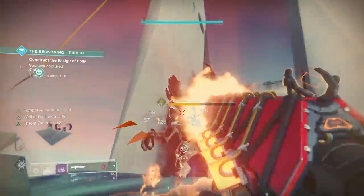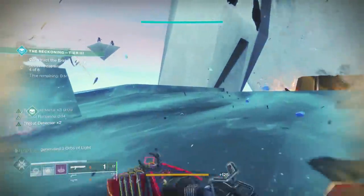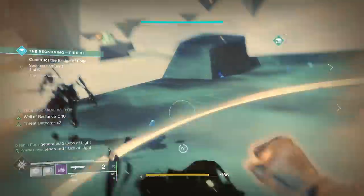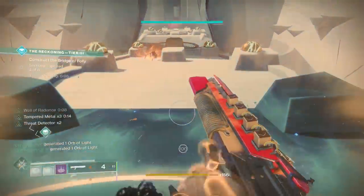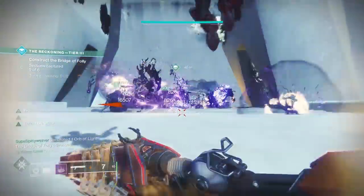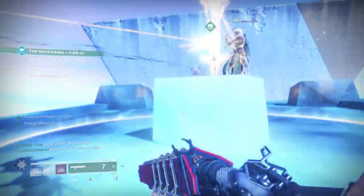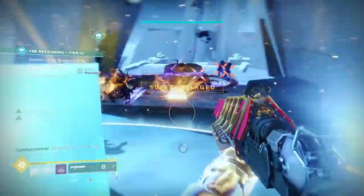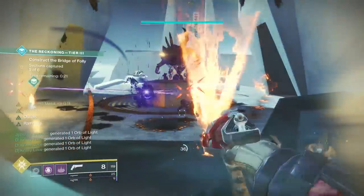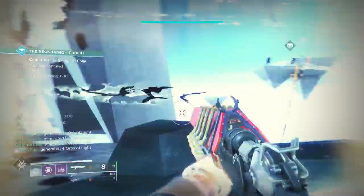You want your team to be huddled on the point at all times. One thing that can give you a little edge is if one player starts running ahead when you've captured about 90% of the circle — you can get a few seconds head start on capturing the next section while your team catches up and while enemies are still spawning in. When it comes to getting through this part flawlessly, it's really going to be up to how fast you can clear the mini-bosses or at least keep them at a distance. You'll either get stomped off or melted if they are alive too long, so if you can coordinate clearing at least the ones in front of you, you shouldn't have too much of an issue.